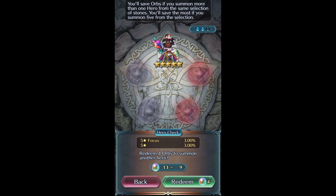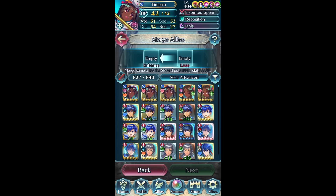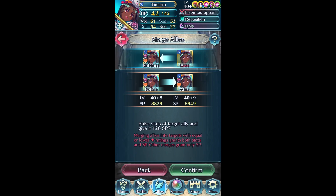That is the last Tamara I needed for her Halloween version! I'm so happy - that was super clutch, I didn't expect it to happen. I figured I'd save orbs and try later, but nope, she showed up right on cue. It took about 240 to 250 something orbs but she is home. Now I'll go ahead and merge the last two for the plus 10. The plus nine merge gives me attack and speed, which is appreciated.